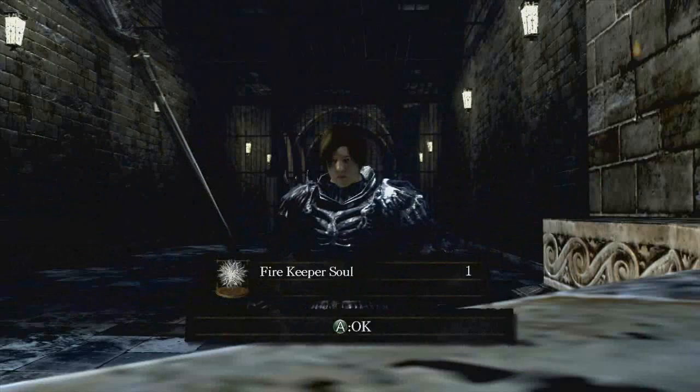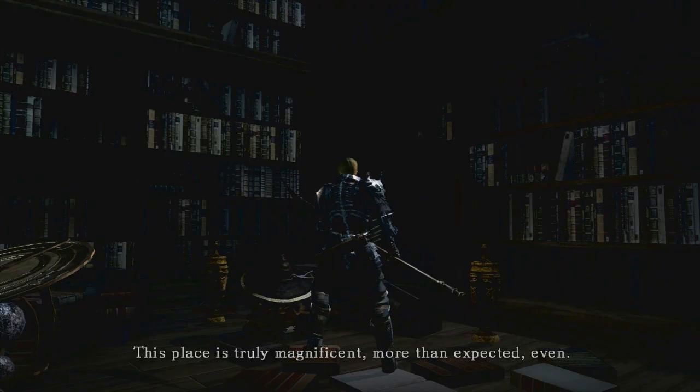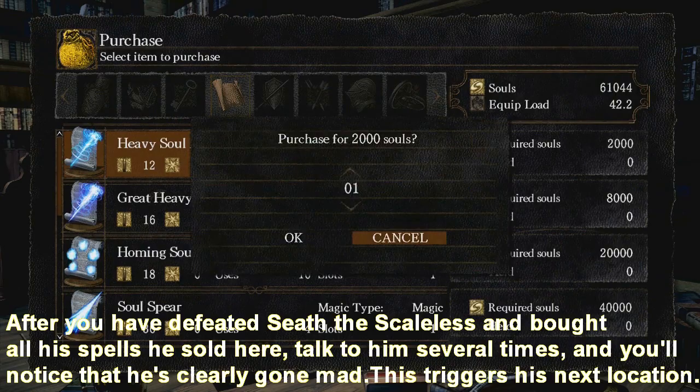Next up, you'll find Logan just behind the shortcut where the bookcase is. He says: 'I was expecting you. This place is truly magnificent. As promised, I shall share the new sorceries with you, and the secret of Seath's immortality.' You're going to have to buy all his spells for him to go insane and to carry on with the quest.